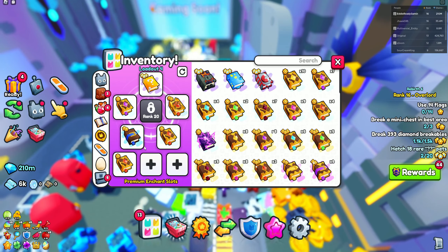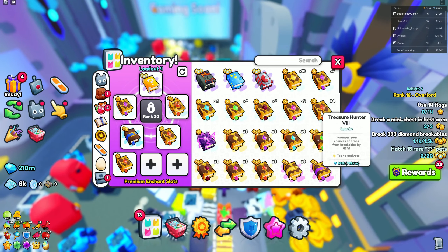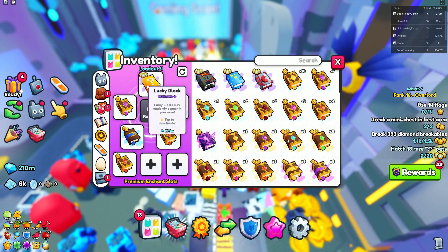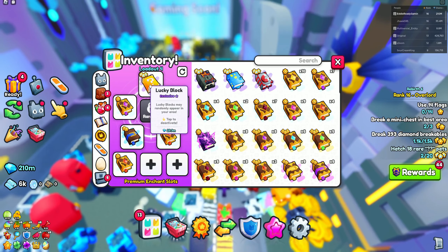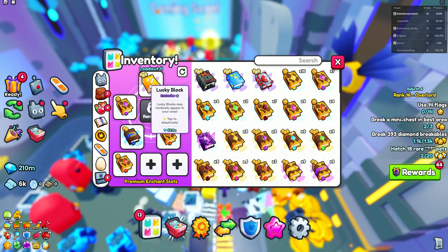That's it for your Enchants. If you don't have Lucky Block, you can replace it with Strong Pets, Treasure Hunter, or Criticals — whichever you'd like. Or if you have any Summoners, like any Enchant that spawns items, make sure to use that.